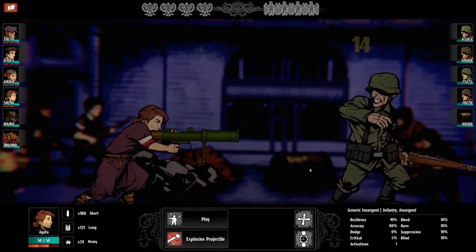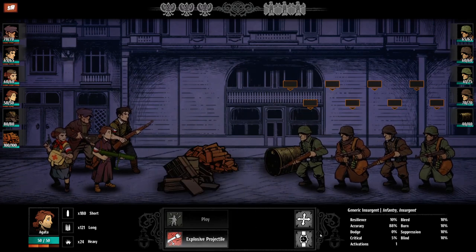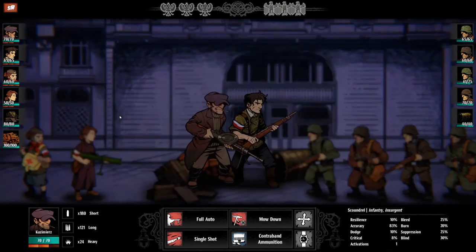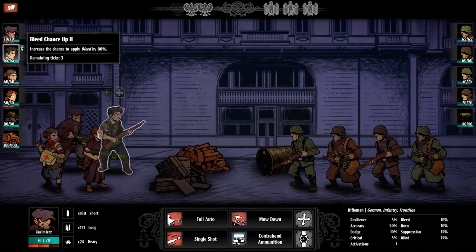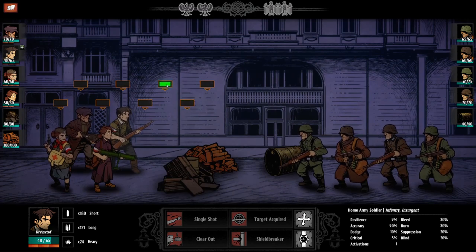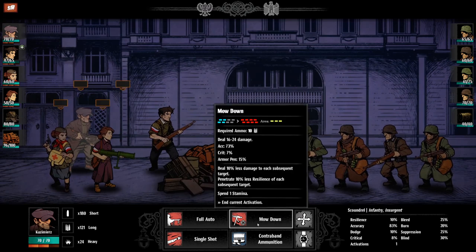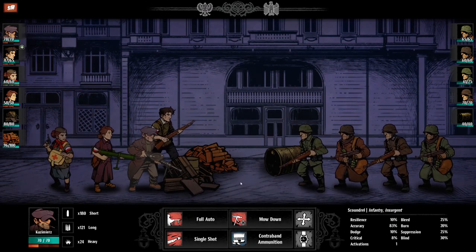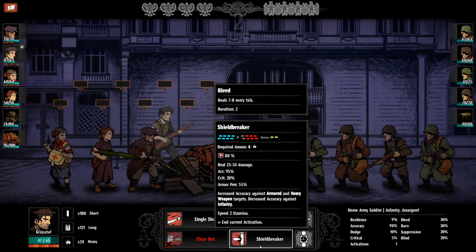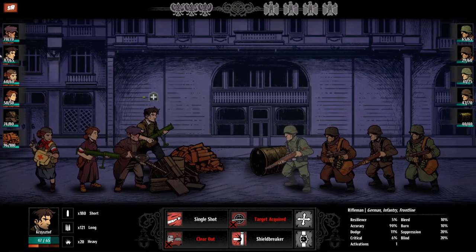It's going to be a 4v4 — this is going to be a very difficult match. We position our characters strategically. You get behind that cover, move there to defend things a little bit. You are the shield breaker — do that. Nice, nice hit.